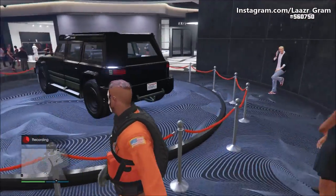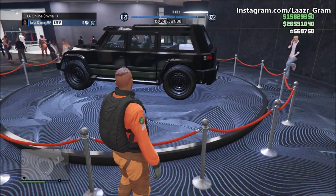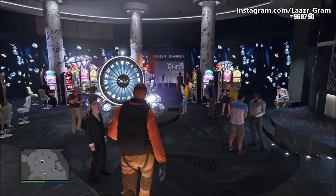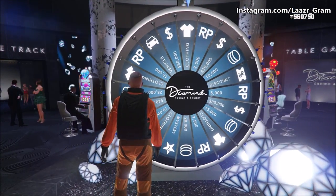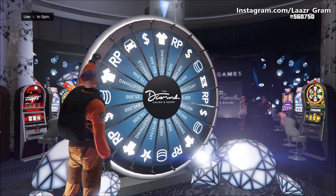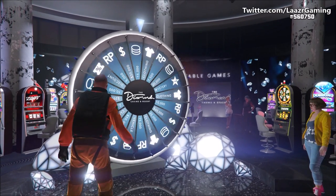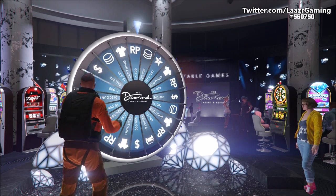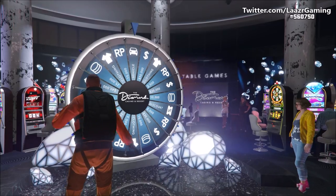I win these cars every single week without fail using the five to six second method. All you want to do is go ahead and start an invite-only session so the podium wheel is at the reset point, exactly like you can see on screen. Make your way up to the lucky wheel, press right on the D-pad, count to five seconds, and on the sixth second flick your left analog stick directly up and then down — straight north and then south very quickly. Nine times out of ten you'll land directly on the podium vehicle, just like I did.